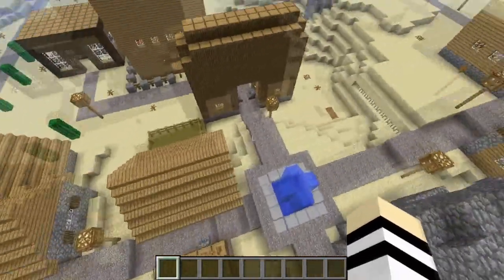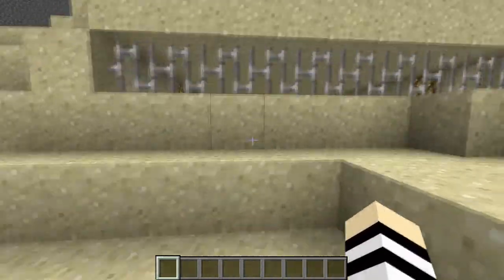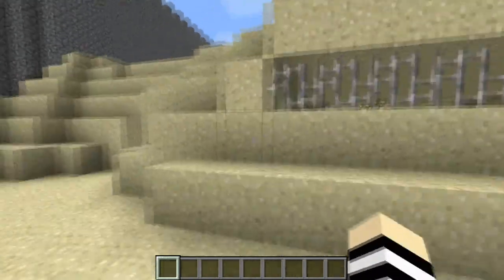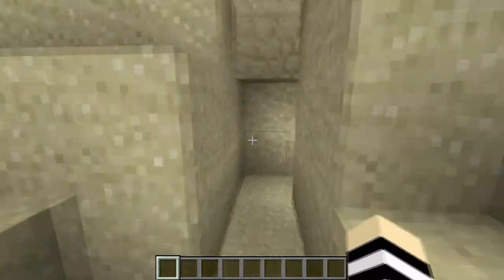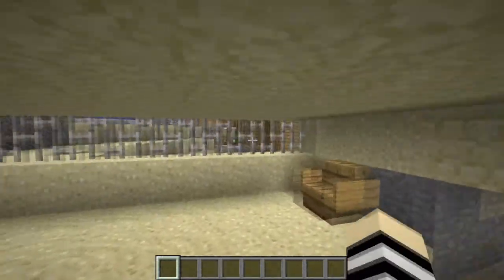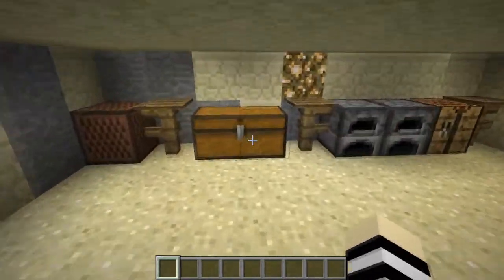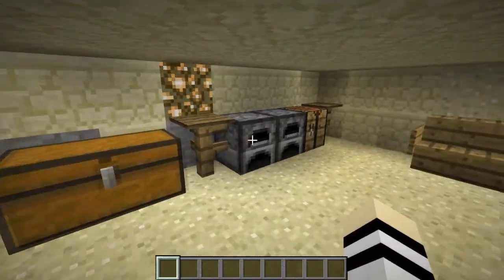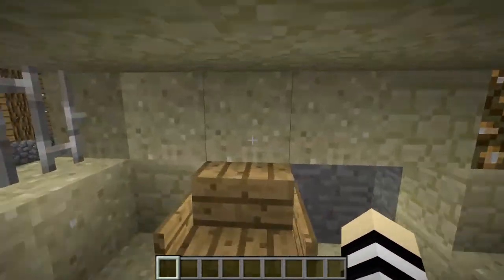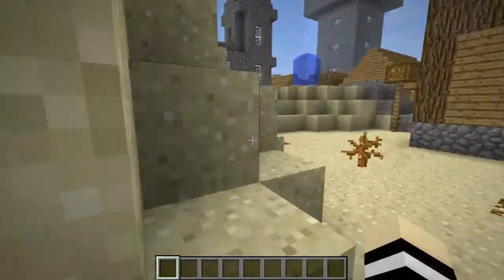I also need to put more lighting around the village. So this is the barracks — it's pretty cool. To get in here, you come around here, village barracks, and you're in the barracks. So this is like a hidden military base. Oh god, how embarrassing — I didn't even put anything in the chest. But yeah, it's just got some average stuff. The army, military dudes — that's where their base is.